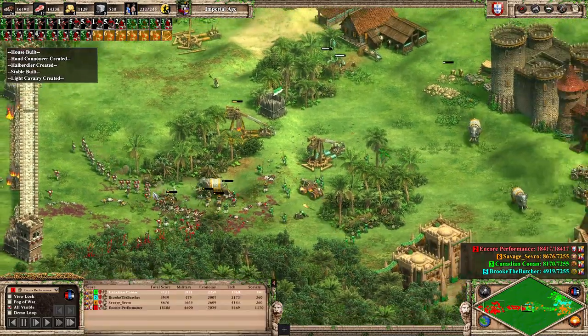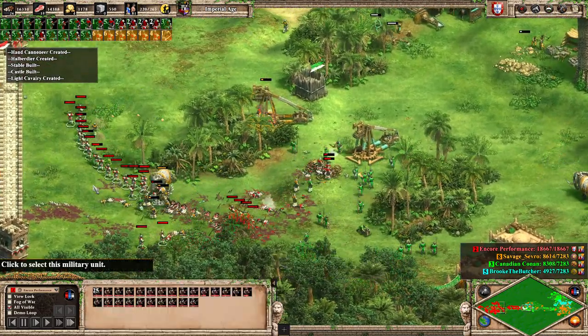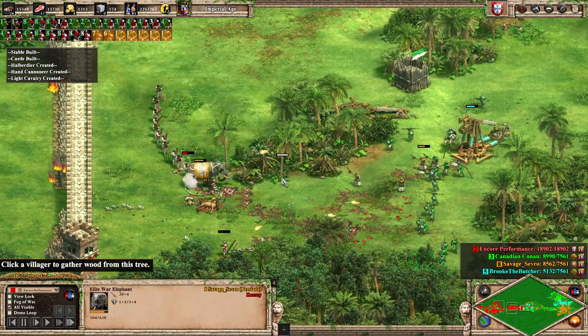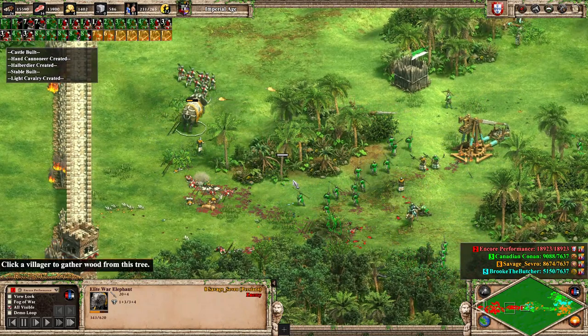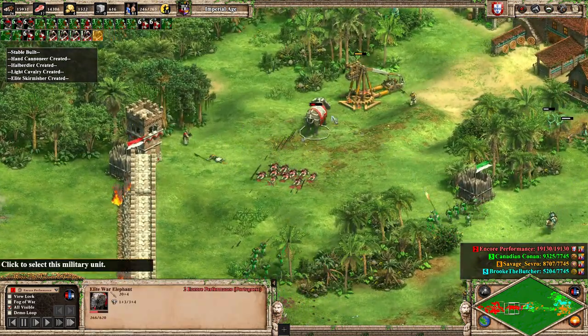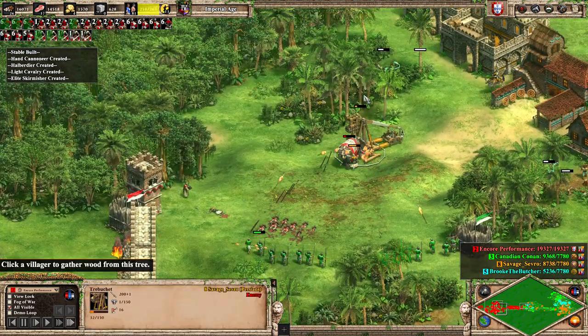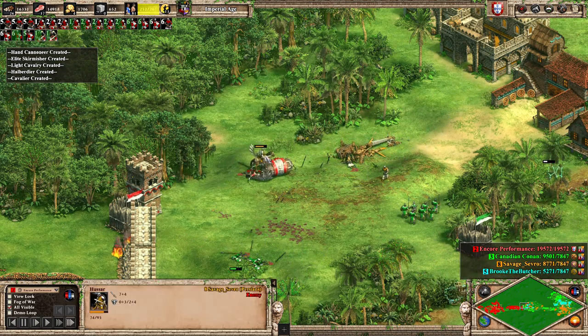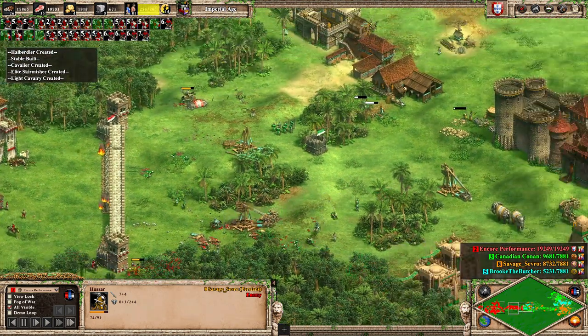He didn't go for trash archers, and these hand cannoneers do excellent work until this elephant comes in and ruins everything, taking out that army nearly singlehandedly. But in a 200 IQ play, we convert the elephant and use it to destroy this trebuchet — and while it's close, it does succeed and manages to kill a halberdier and damage another. The monk definitely earned his keep.